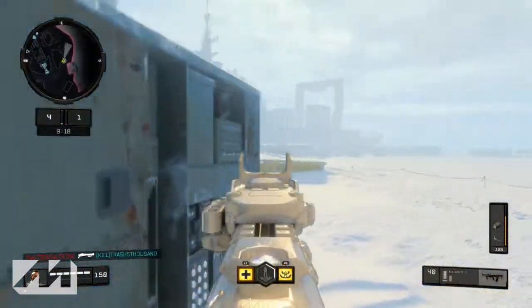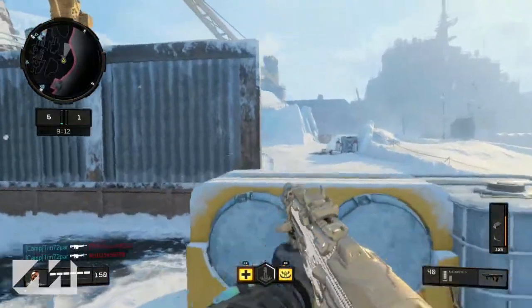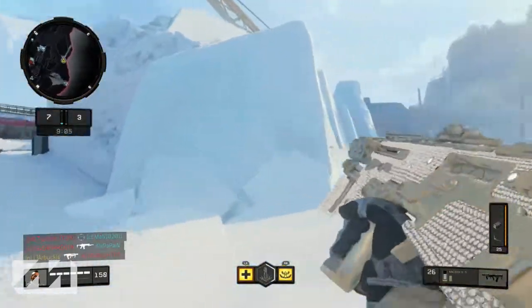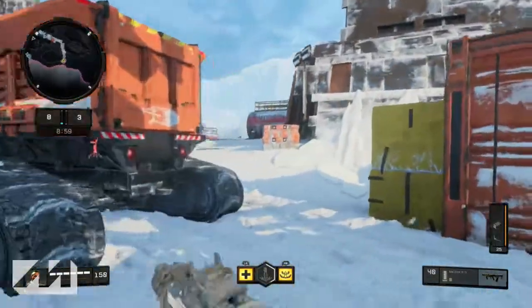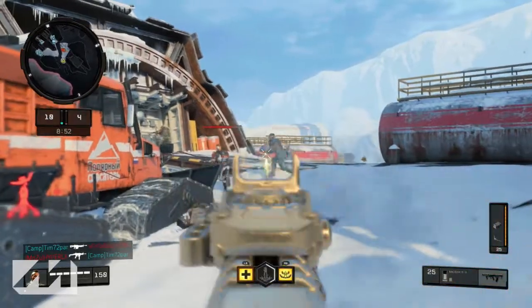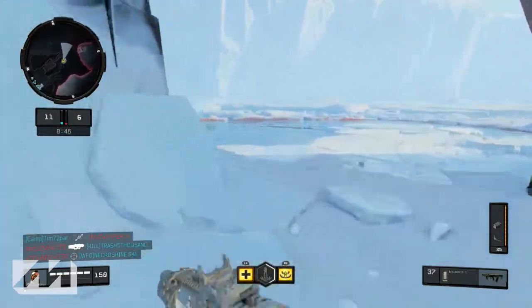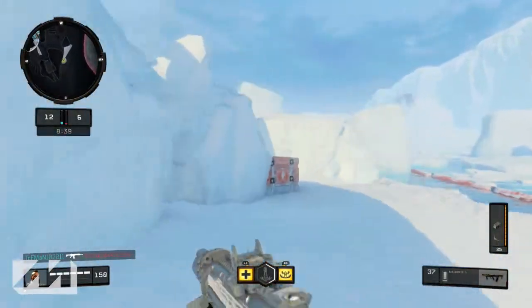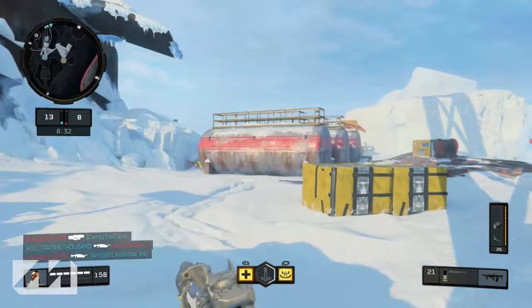The first thing I want to talk about is using a Cosmic Device. If you don't know what it does, it allows you to get score streaks easier. With the care package, it's 600 points without it, but if you're running the Cosmic Device it's only 500 points — 100 points cheaper. In team deathmatch that's one less kill, but 500 points is very easy, especially in objective-based modes. Once you get a UAV, call it in and you can pretty much get the care package from there. I would only recommend running two score streaks: the UAV and the care package.